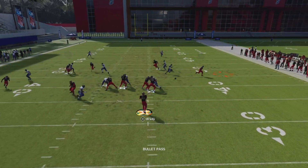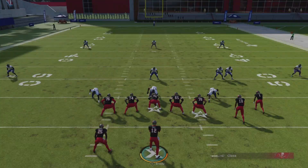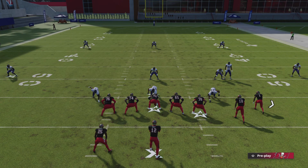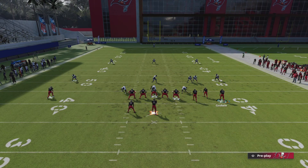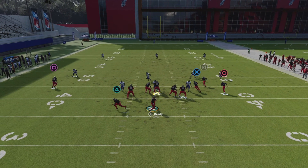You can also motion this guy here and now you have a three wide receiver bunch — that's absolutely overpowered. You can still do the same setup, but now you have this receiver on the inside. Against man coverage, now that slant is coming from the inside and it's going to be able to beat that cornerback way easier and way quicker. Let me show y'all one last time.